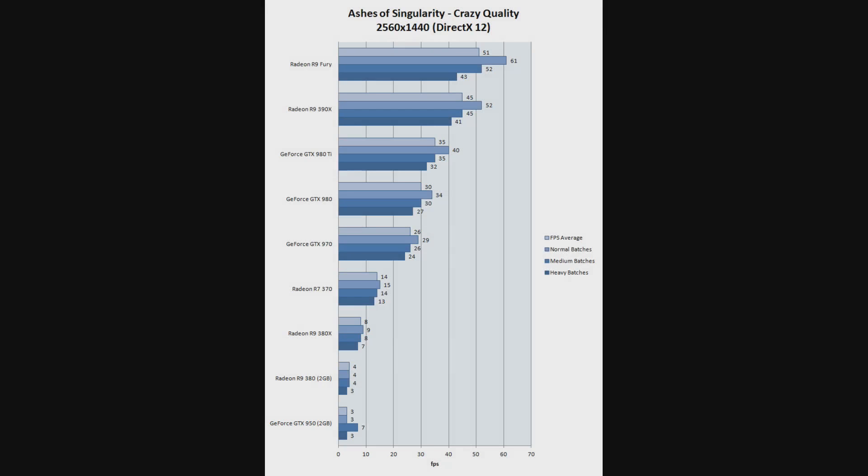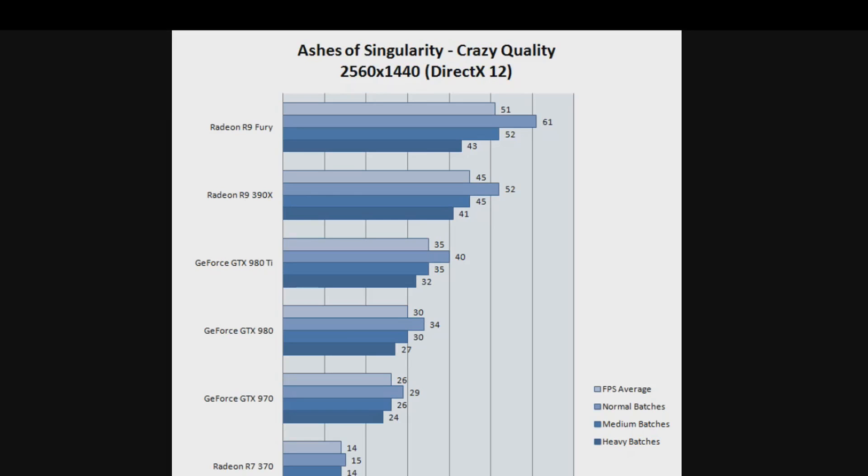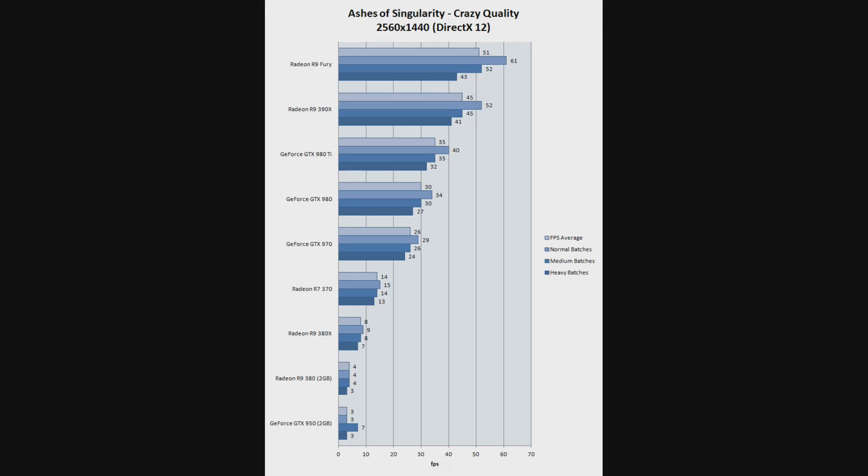I do believe that Ashes of the Singularity is probably going to be one of the best case scenarios for AMD, certainly early on in the DX12 era. The game has various quality settings, with crazy quality being the highest setting. And when you turn it up to crazy, the results start to look pretty crazy. Here we can see the R9 Fury — that's the normal Fury, not the Fury X — and the 390X easily surpassing the 980 Ti. This is at QHD resolution on the highest in-game settings.